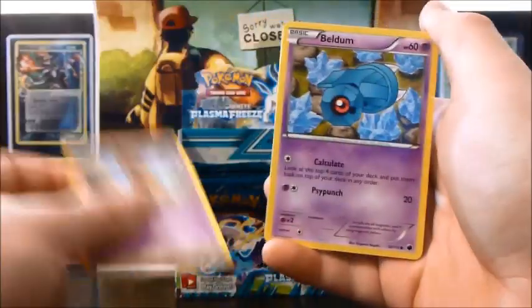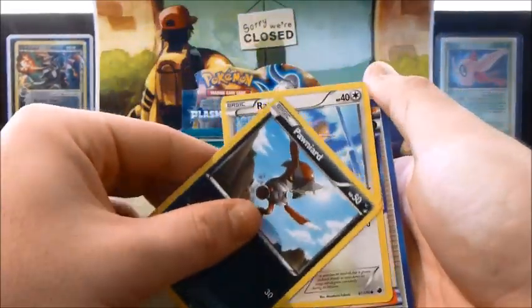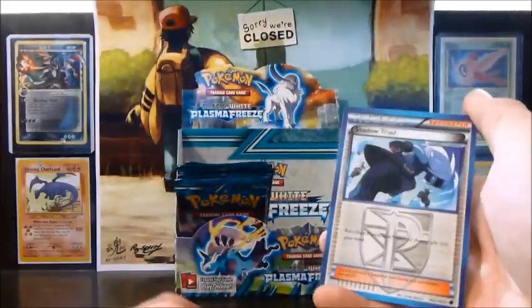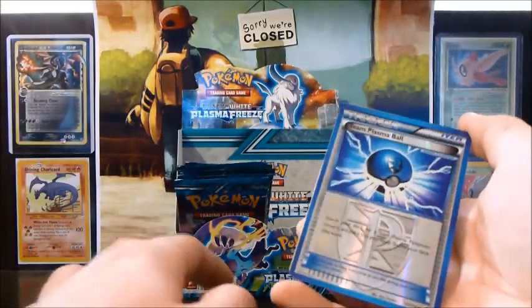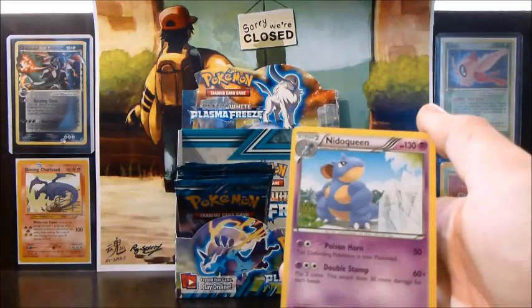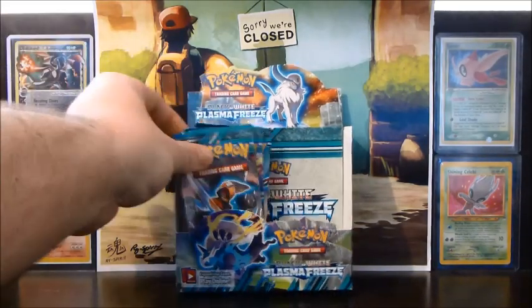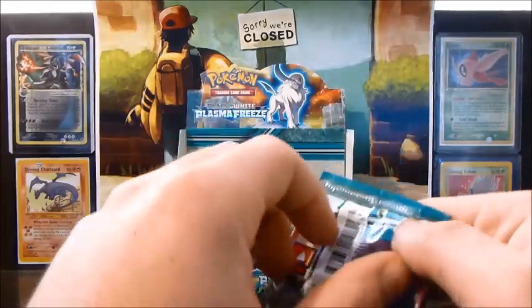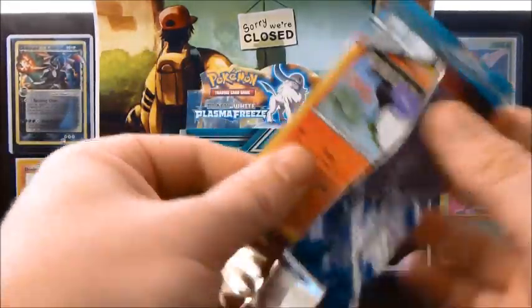Alright, so we have a Yamask, Beldum, Chinchino, Pawniard — that was a Rattata, no point showing it — Shadow Triad, Miltank, Vanillish, a Team Plasma Ball Reverse — very good — and a Nidoqueen Rare, which is another double. So we're getting doubles galore now. Let's hope we get something good in these packs, because this is getting a bit frustrating.